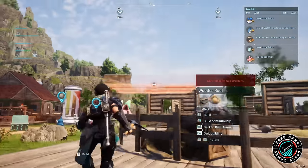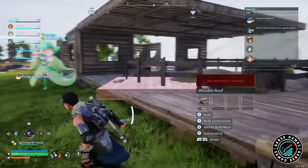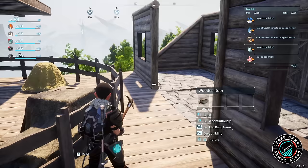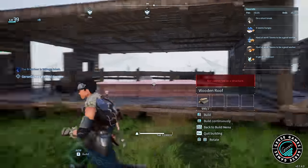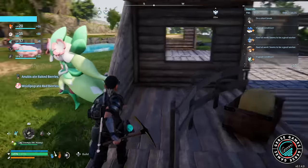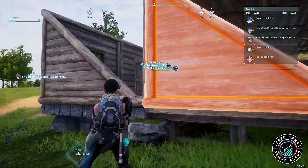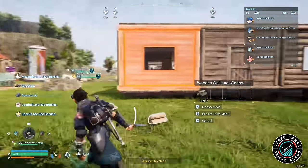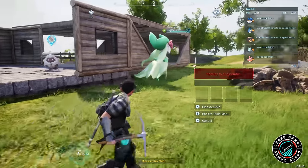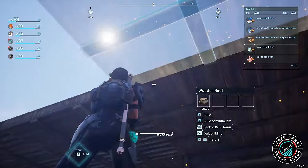All the builds I try to do, I try to make them functional with all the pals I'm using in my base. The main trick about this is that all the pals are either small or medium size. So if you're doing this and you have a big pal that may not fit, you may have to make this build bigger. I added the ranch and already some of them are starting to go in — it was such a cool feeling to see that.